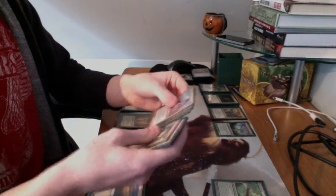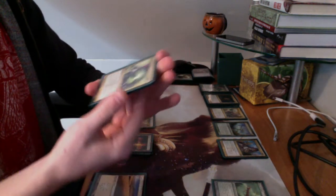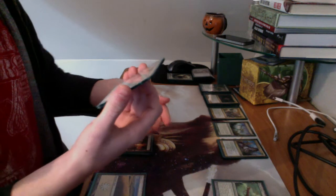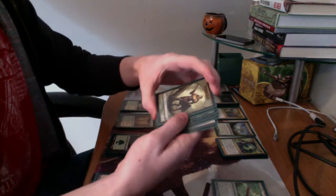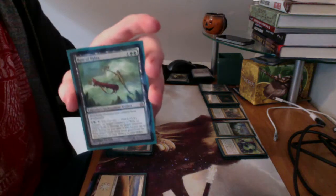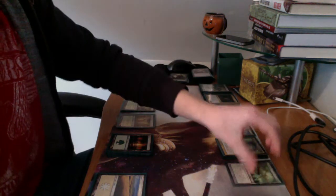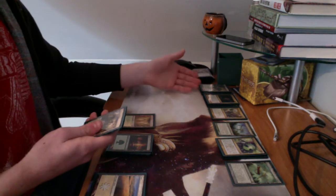Spell-wise, I have 4 Call of the Conclaves, which allow me to put a 3/3 green Centaur creature onto the battlefield. And I have 4 Selesnya Charms, which give me a couple of options: I can put a +2/+2 counter on a creature and it gains Trample, I can exile a target creature with power 5 or greater, or I can put a 2/2 white Knight with Vigilance onto the battlefield. These are the two separate tokens that this deck can call out. And I have a Bow of Nylea as an artifact, which is nice because it gives attacking creatures Deathtouch, which is very helpful — it's an intimidation factor.